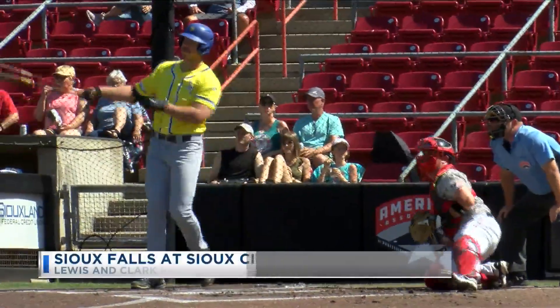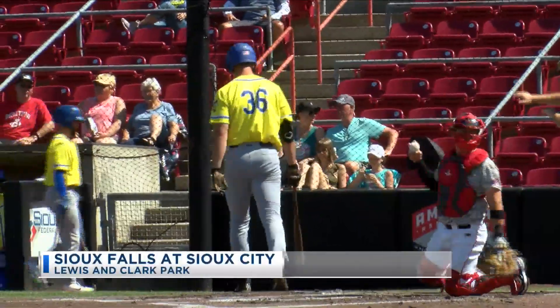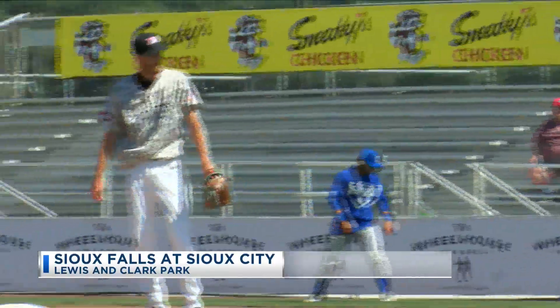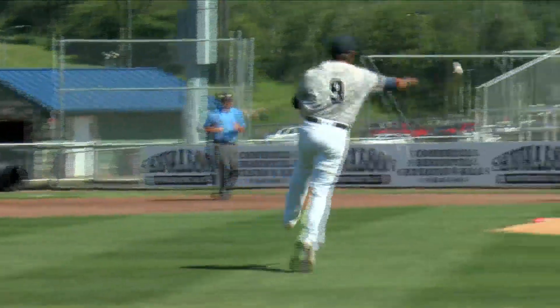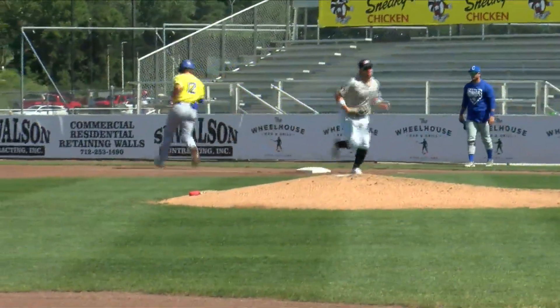After allowing a couple of early hits, McClanahan is striking out Josh Rawal. Welcome to the league, rookie. Bases are loaded now, two outs, top of the first inning. Cam Cannon with a throw across the diamond, showing off that cannon to get out of the jam — instantly making his presence felt in his Explorers debut.